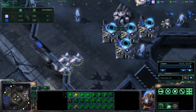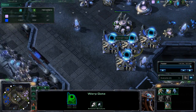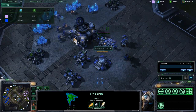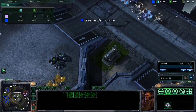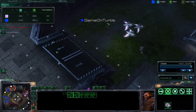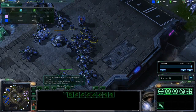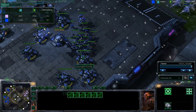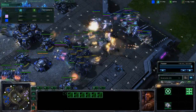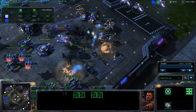Monstroke has a decent-sized army moving up with a couple phoenixes and a mixed composition of immortals — no colossus, no dark templars, no high templars. Not sure if he has Charge. We get a brief black screen but it ends quickly, and it looks like he's trying to engage my forces at my third expansion.